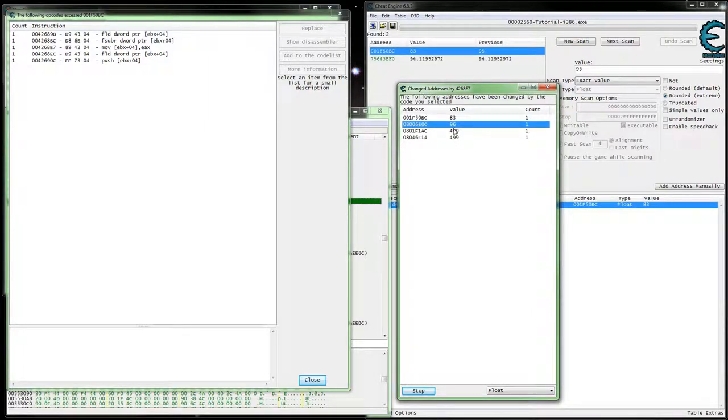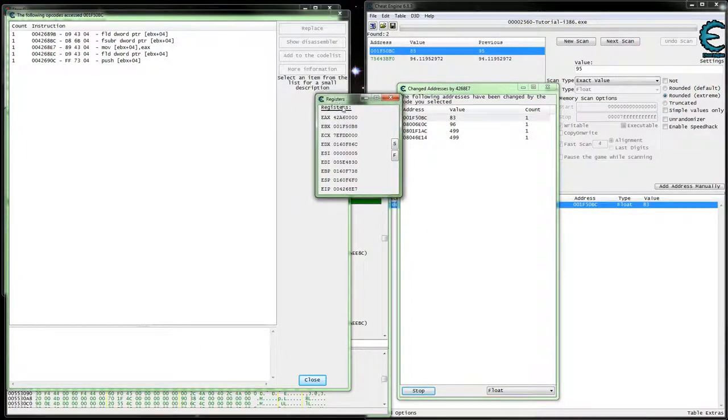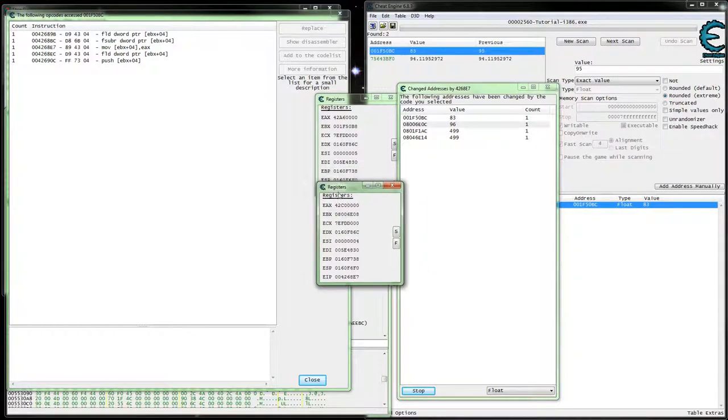We can see here that all of these come up — they all run through the same function. So simply doing an infinite health wouldn't actually help us because it would just give everybody infinite health. That's not what we want. There are a couple different ways to do this — we could actually sit here and look through the registry to see if we can find something different.